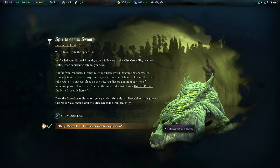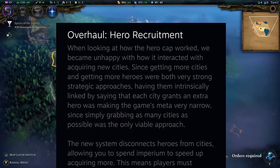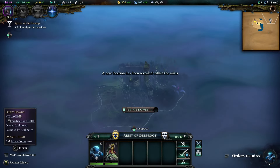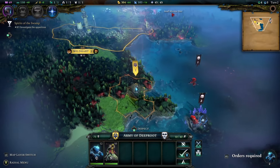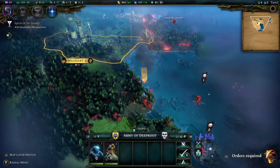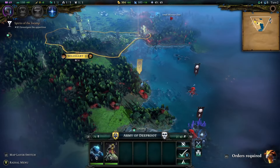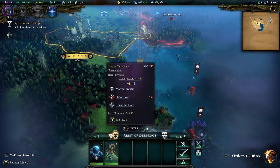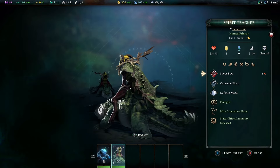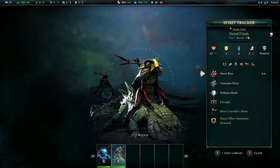They've also done an overhaul on hero recruitment. Previously, getting a new city meant an extra hero cap — they've removed that and changed it to a time-based system. I believe it's roughly every five turns you're able to recruit a hero, and as time goes on that interval gets longer, but the deeper you get into the game the more heroes you'll ultimately be able to recruit.